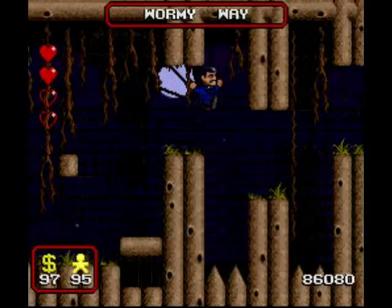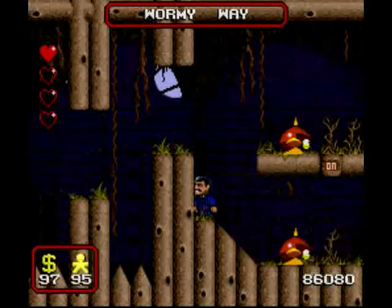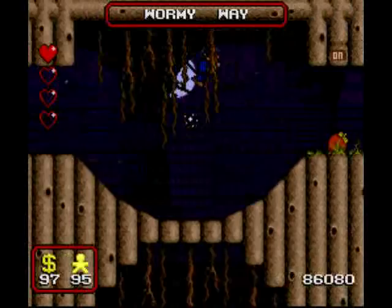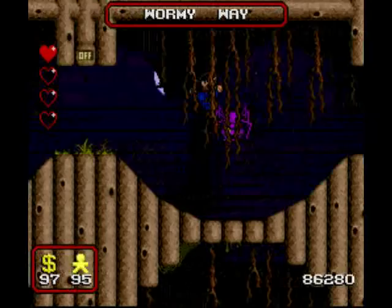Hit the switch, go around, and of course the bomb has respawned. That would have removed a block while it was here. Avoid the spiders, get the switch to another block. And I just died — but that's okay because that's where the halfway mark was.